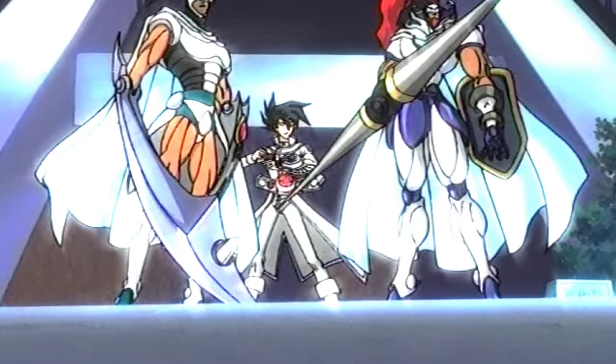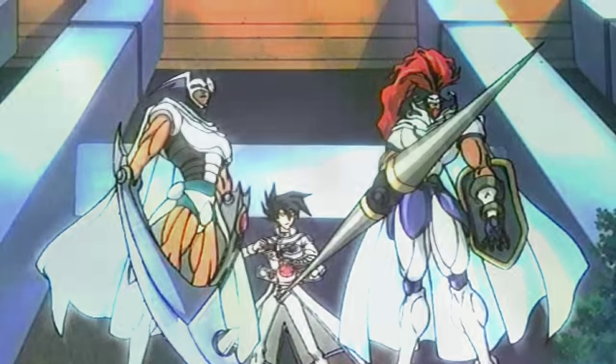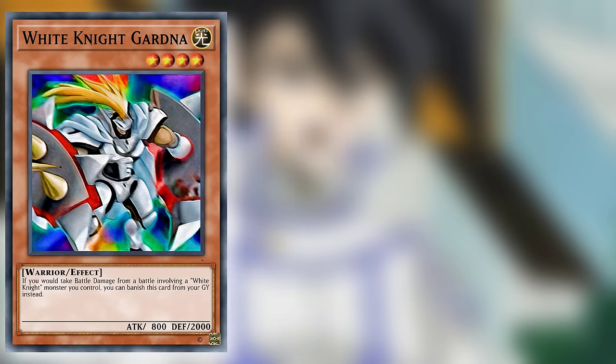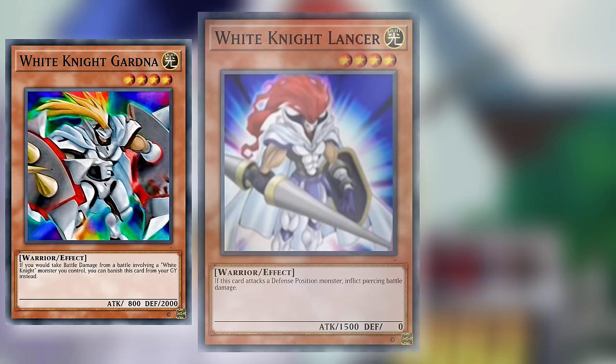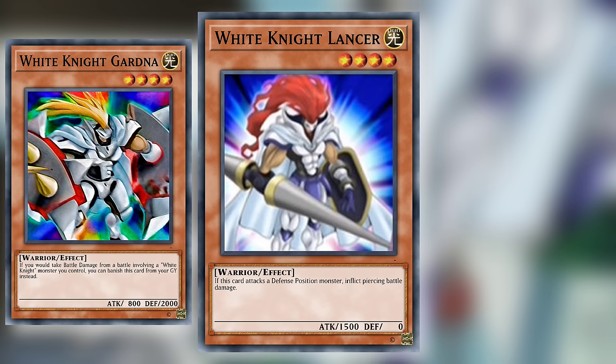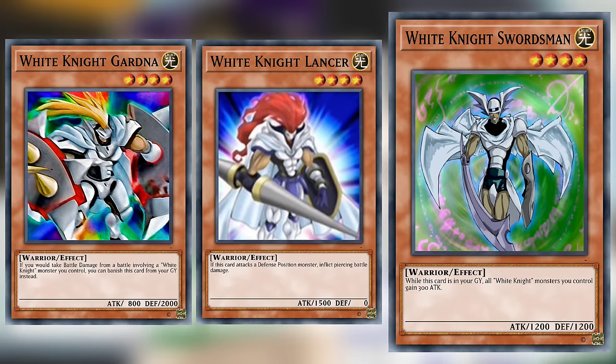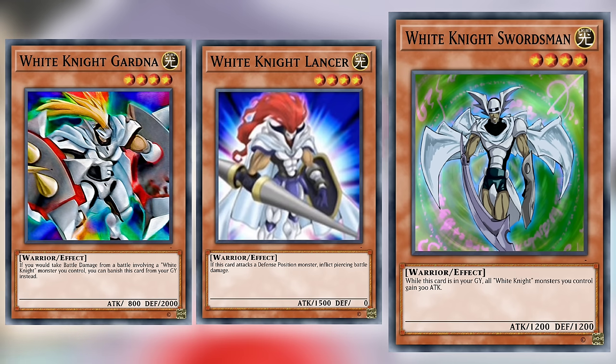The White Knights are another mini archetypal series found in the fickle deck composition of Chaz. White Knights couldn't be a more fitting name for these chivalrous lads. White Knight Gardner is a level 4 Light Warrior effect monster with Mystical Elf stats — if you would take battle damage from a battle involving a White Knight monster you control, you can banish this card from your graveyard instead. White Knight Lancer is a level 4 Light Warrior effect monster with 1500 attack and 0 defense, and this monster inflicts piercing battle damage. White Knight Swordsman is another level 4 Light Warrior effect monster with 1200 attack and defense — while this card is in your graveyard, all White Knight monsters you control gain 300 attack.